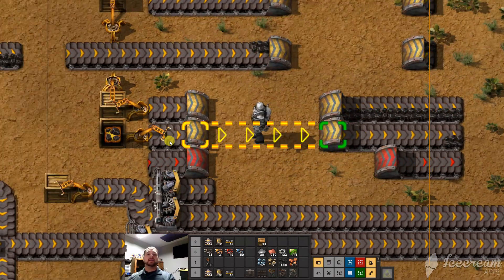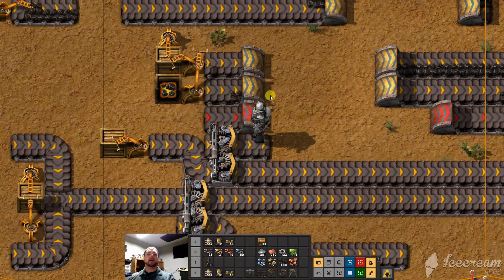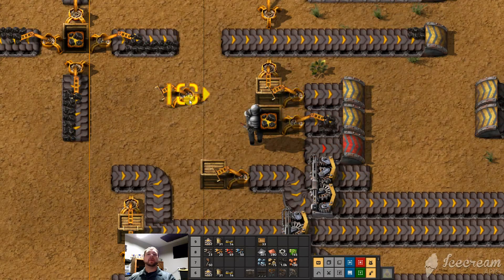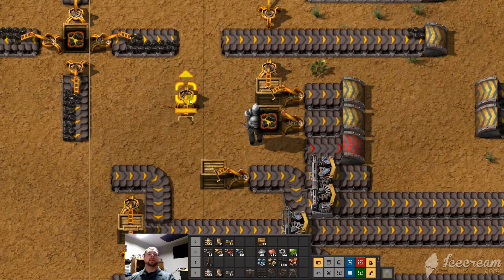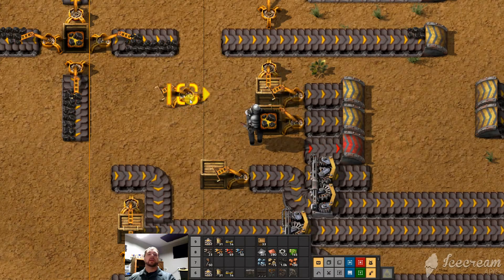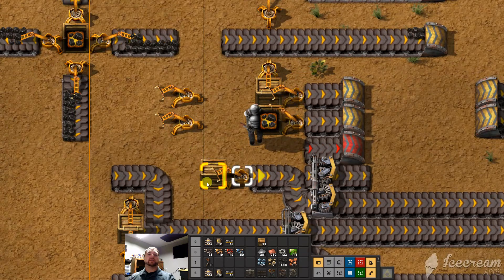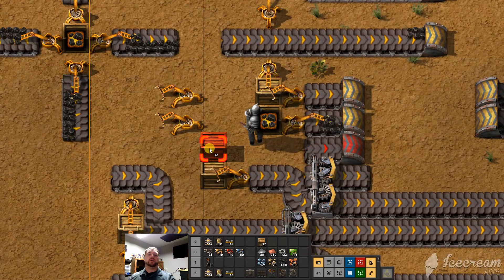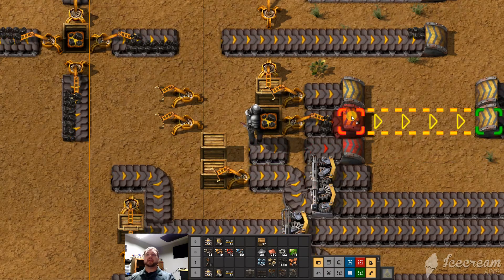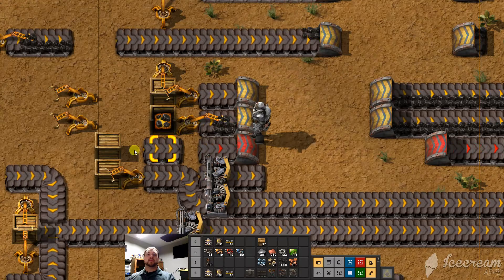Most things, once you place them, are not permanent. You can rotate them just by hovering over them and pressing the letter R. Hovering over something and pressing Q duplicates whatever it is — hovering over the box duplicates the box, hovering over the belt duplicates the belt, and same with one of the underground belts.